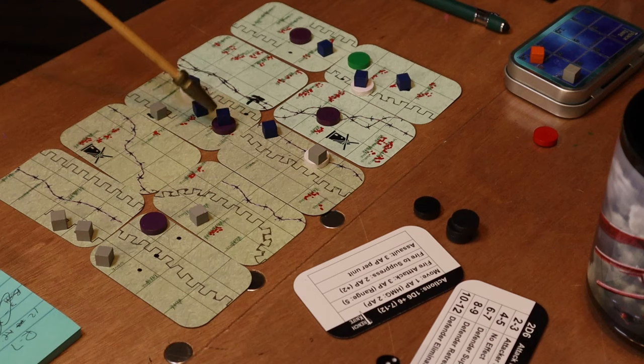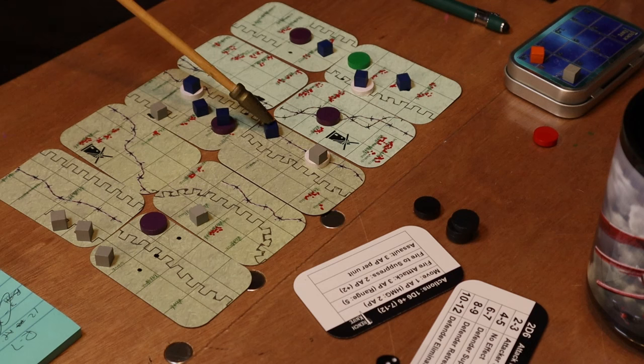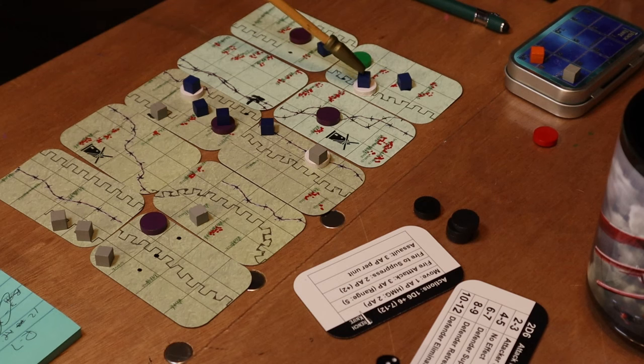We assaulted down into the hole and beat them. Our other unit that escaped the gas from a round or two before was in the trenches — I used action points to assault and we won that. We rolled well three times in a row. That took nine of our twelve action points. To move the machine gun crew takes two, and moving into a trench takes one, so we moved them forward. The allies assaulted and gained three positions, and moved their machine gun crew.